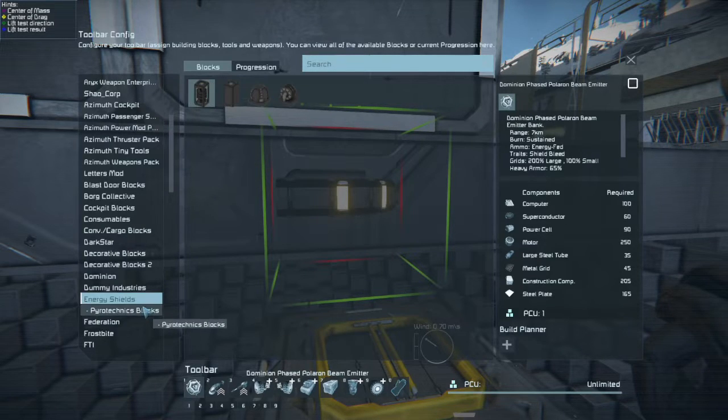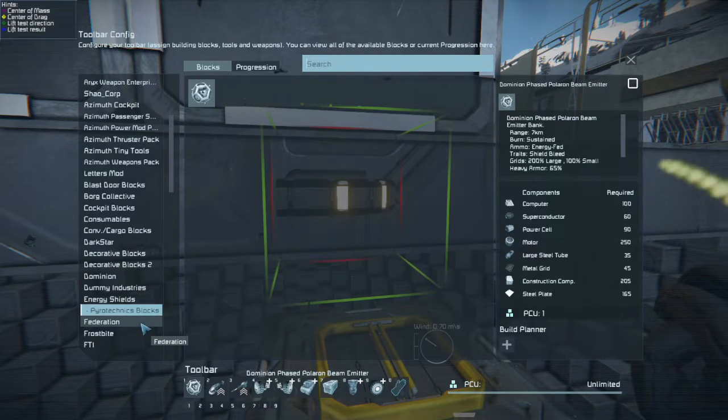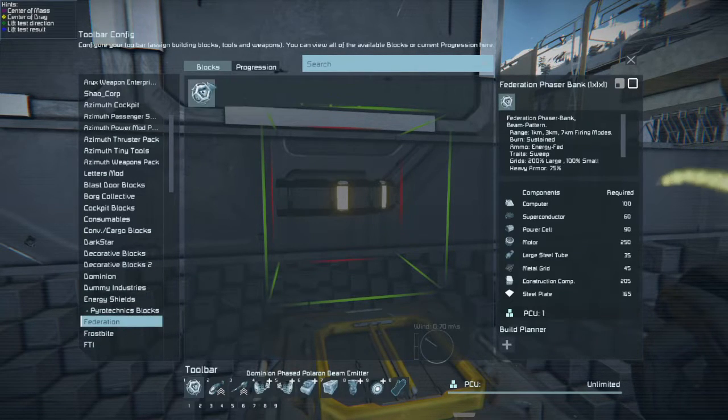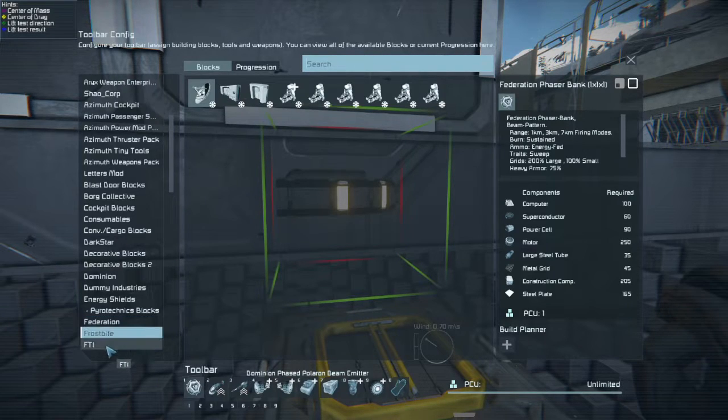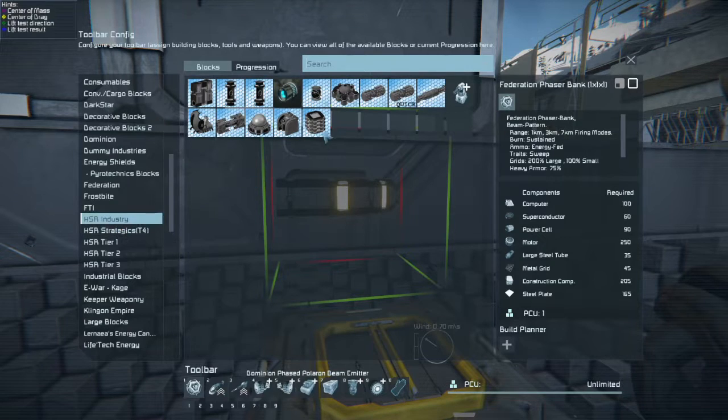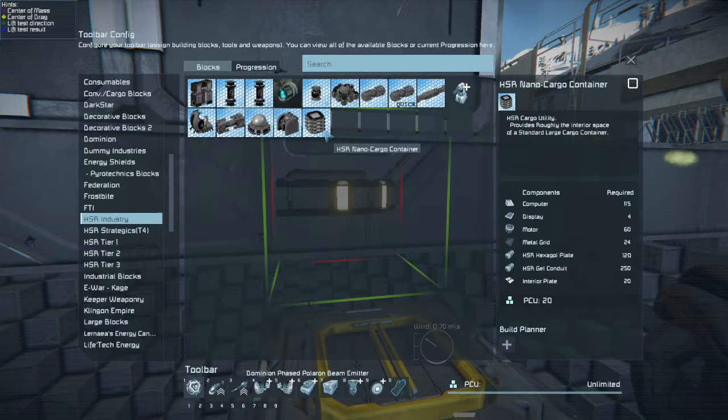Dummy industries. Energy shields. Pyrotech. Federation. Frostbite. FTI. HSR. HSR Nano char.